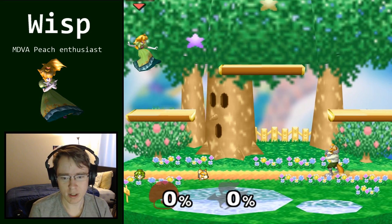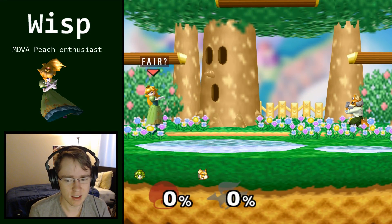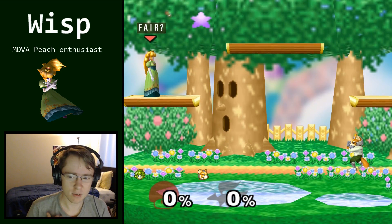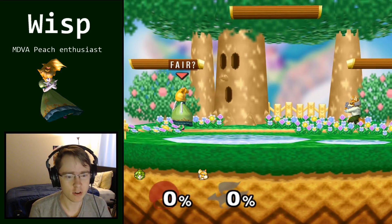We're here on Dreamland. It's a big stage. And when I was starting out, I found that especially against faster characters like Fox, even though conventional wisdom says Dreamland is supposed to be good for me, I wasn't really seeing the results that I wanted. My lack of understanding of how to apply Float Cancel Fair played a large part in that.